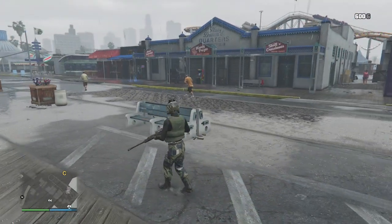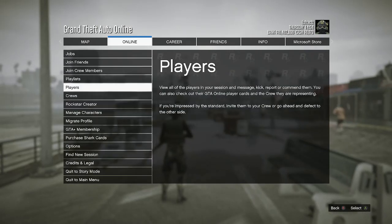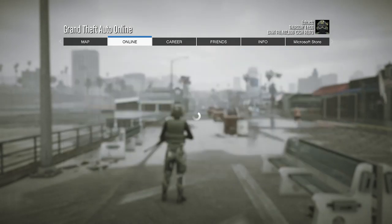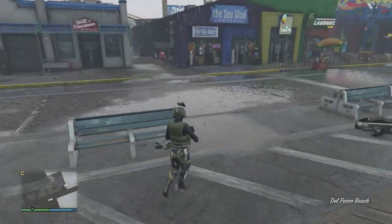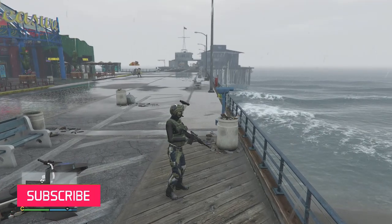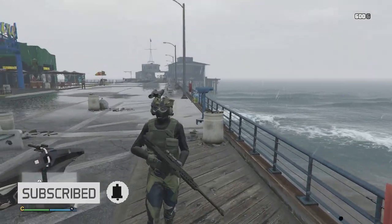And that will be all for your outfit. So now you can just go to the clothing store, save it on whichever slot you want, and that will be all. Here's what the outfit looks like in the pause menu, in case you guys are wondering. I hope you guys do like this outfit. That will be all for the four military outfits for your female character in today's video. I hope you guys do like them — please like and subscribe. Thank you guys for watching. Peace.